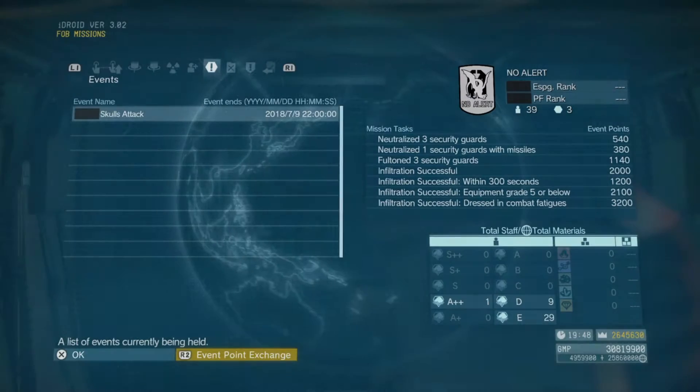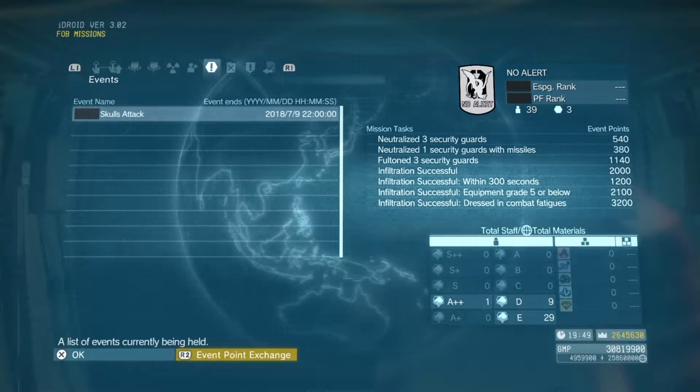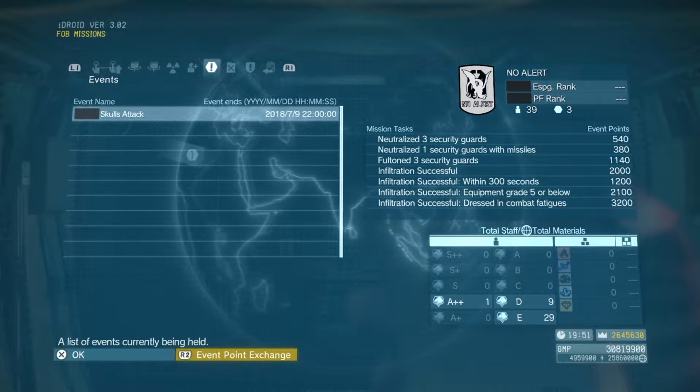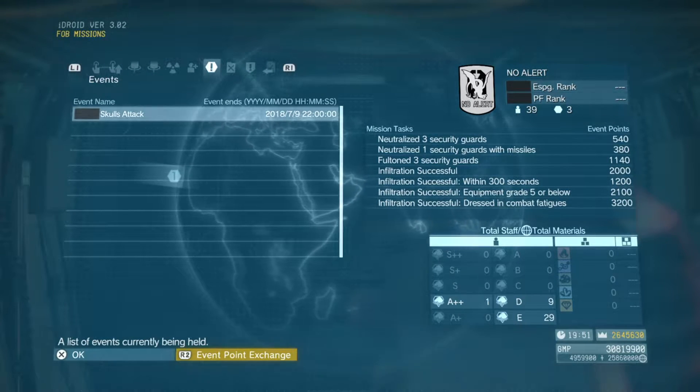Greetings, and welcome back to another Metal Gear Solid V FOB event guide. The FOB for the next two weeks is going to be the Skull's Attack event, and that's going to last until July the 9th.